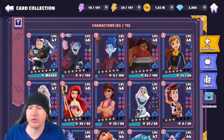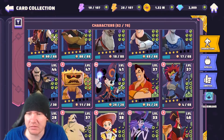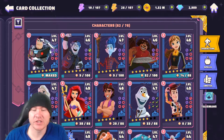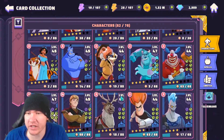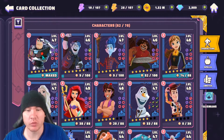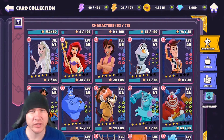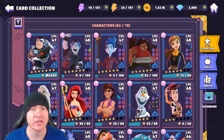First things first - the game starts you off with Ariel, Aladdin, Buzz fairly early on, and Mickey. They are all worth investing in. Ariel is great, she's a very solid healer with a good strip on her A3. Aladdin is really good, he's got a lot of great stuff in his kit. Mickey is also really good. I don't know that I'd recommend maxing Buzz but I wanted to max Buzz. Sully's going to fall off eventually.